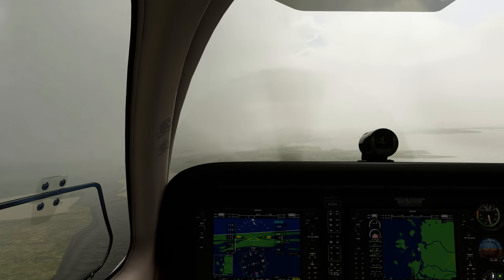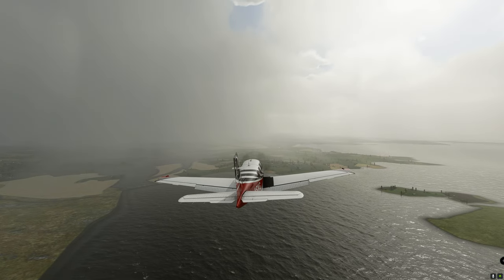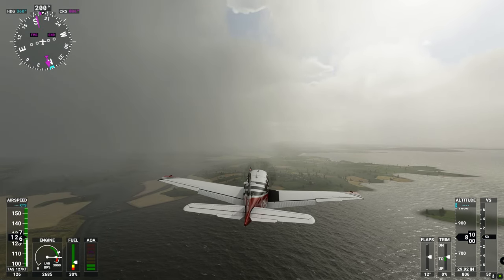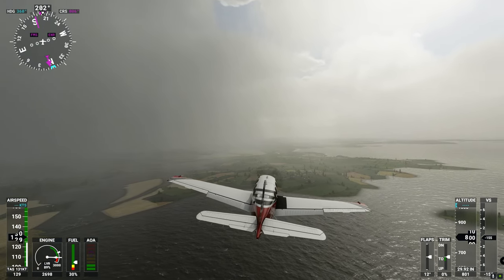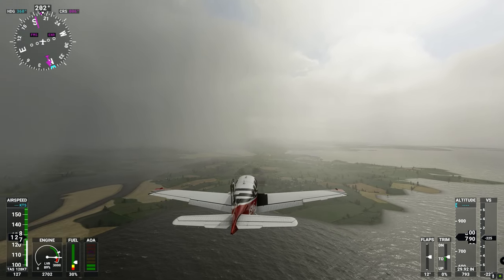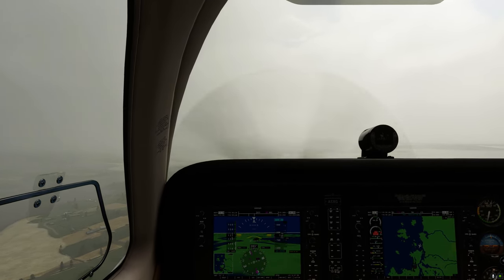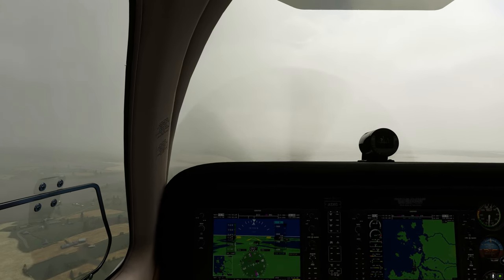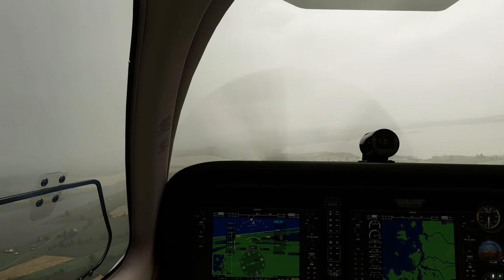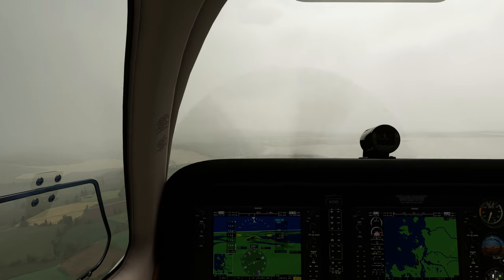I'm probably not going to do the best job of landing here — there's really strong wind and I'm just trying to take in all the scenery. Look at that water, it looks gorgeous, the reflections and the waves. This is definitely one of the better places, graphically speaking, that I've seen. A lot of the other ones are very generic in Microsoft Flight Sim and I don't like that, so you really have to go to the ones that they've optimized or made better.